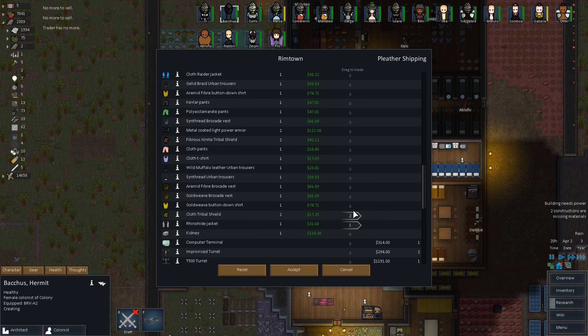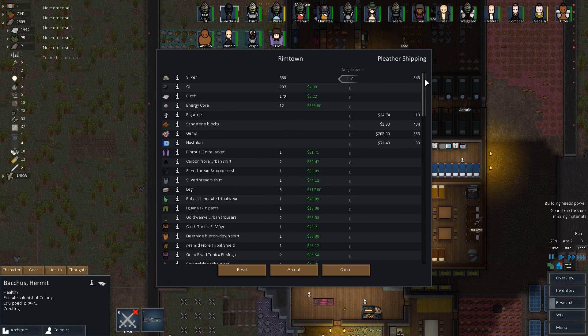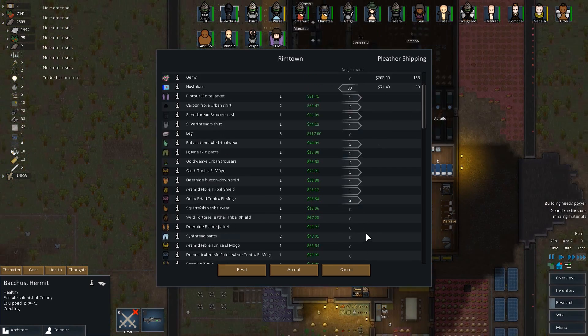Okay, rhino hide jacket. Oh, all this stuff needs to go. How much money do I have to spend? 116. Silver thread — just have a leg laying around. That's already too much. Wow. Gems, hasty lint — whatever, we're gonna buy it because it sounds awesome. I don't need that much. I just have three legs laying around. Let's see how much we have — if I get rid of all my items here. Arm, arm, heated vest.